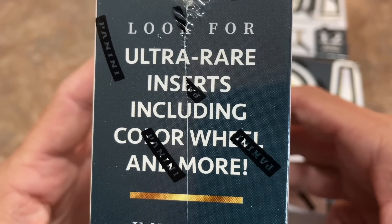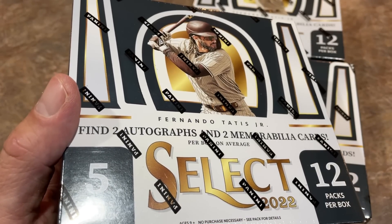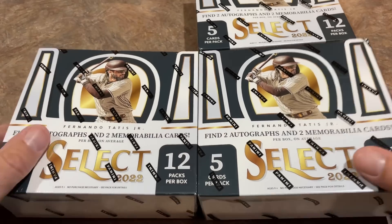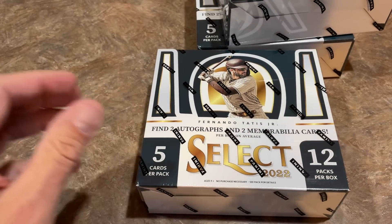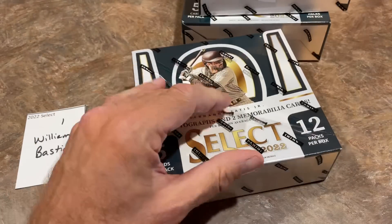We're looking for ultra rare color wheel inserts and more. Those inserts are the color wheel, the lightning strikes, and the rookie explosions. If you find any of those, make sure you top load those right away and keep them safe. Our first box is for William. As always with Select, four hits per box — two autographs and two memorabilia cards.